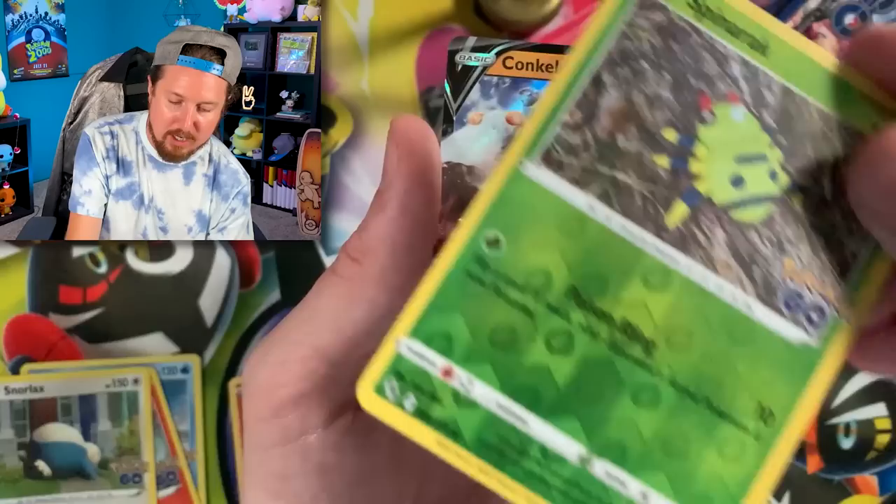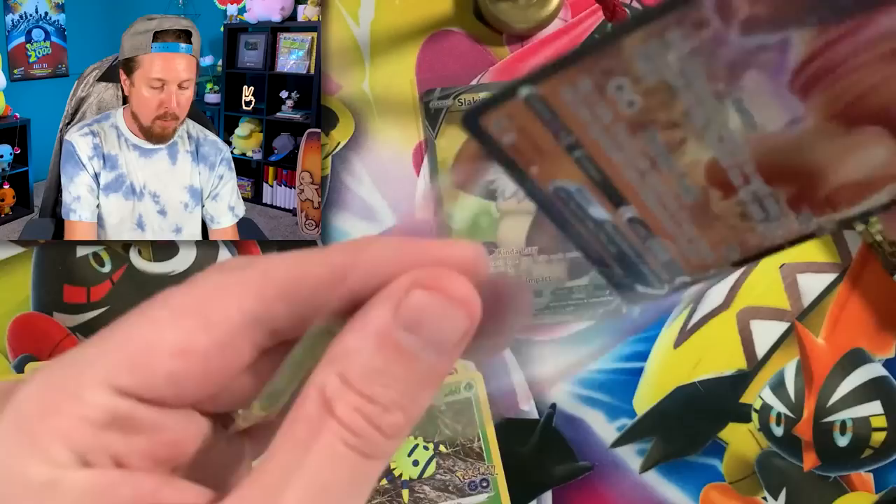Another ultra rare, Breaking Family — Klinklang V! And that spinner rack is not a Ditto. Alright, Klinklang, let's go ahead and sleeve you up.